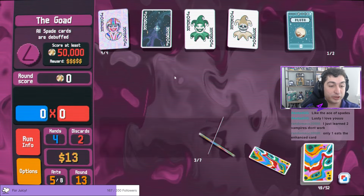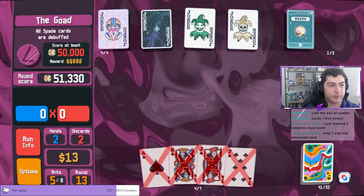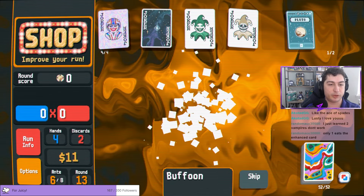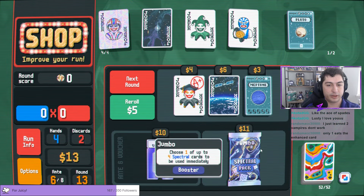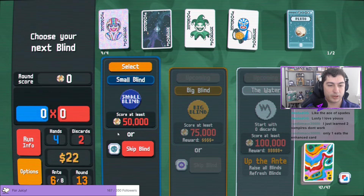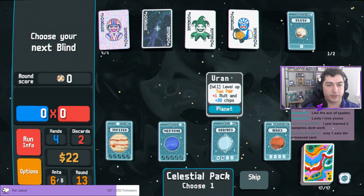I'll just grab Mr. Bones in case — I don't think we need Mr. Bones but just in case. Ace, eight, five, three. Okay it's looking good. Celestial packs are getting expensive, we're gonna buy and use the Hermit. We'll grab our Pluto up to level three. We'll go next — all spade cards are debuffed. Oh, just kidding, we're fine. Ideally we want some chips, but most of our chips come from Stuntman anyway.